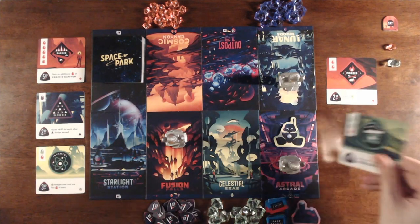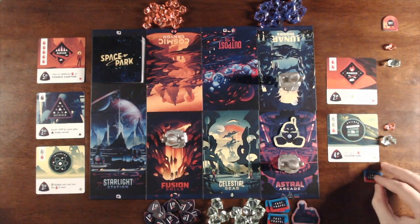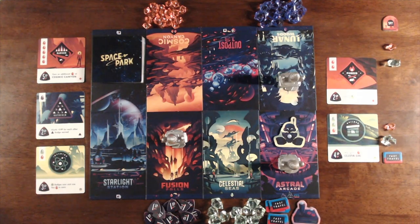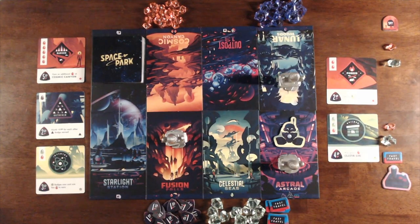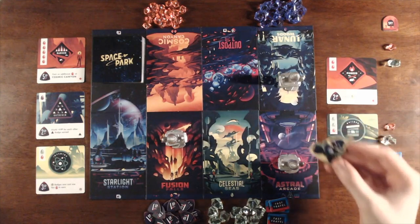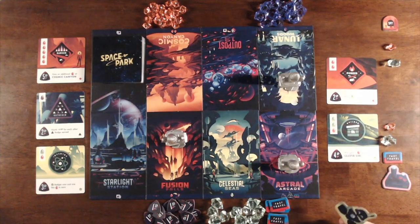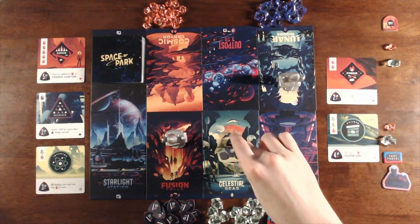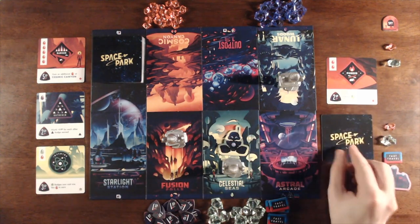For Player Two's turn, they're going to visit Astral Arcade, allowing them to take a fast travel pass, gain Scout's controller, and move Scout to any other destination. Fast travel passes are a resource that can be spent at the start of a player's turn to advance any rocket to the next open destination clockwise. Scout is a robot that's ready to help whichever player currently has the controller — whenever Scout's destination is visited, the player with the controller can choose to either gain a Sun Crystal or a fast travel pass. Player Two chooses to move Scout over to Celestial Seas, then the rocket is moved from Astral Arcade to Celestial Seas, and Player Two's turn is done.